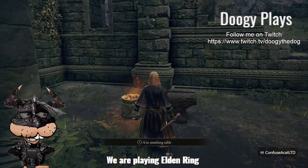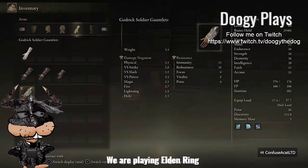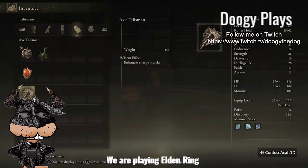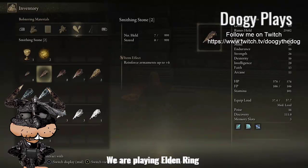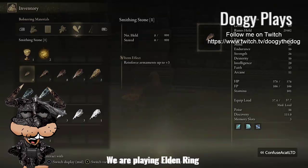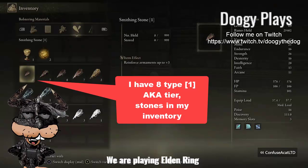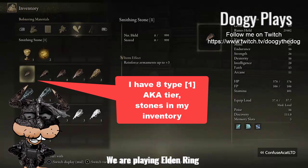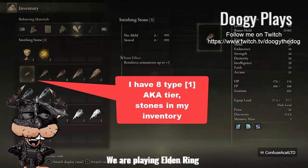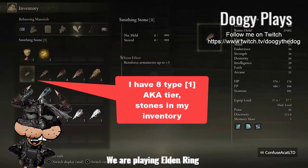So if we go back to my inventory, we can double check this just to show you what I'm talking about. Let's go to the stones in my possession. I've got eight of type one, and there it is. In my inventory, you'll see smithing stone in brackets one — that means it's type one, level one stones. I needed six, I have eight. And that's what the smithing table said: six of eight.